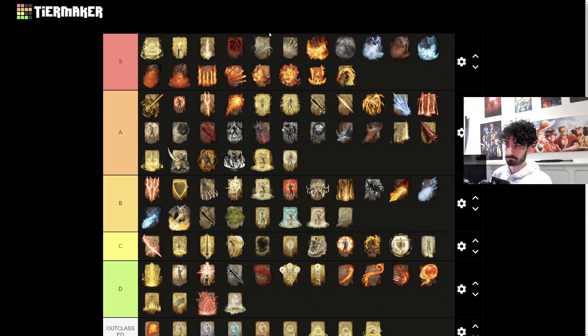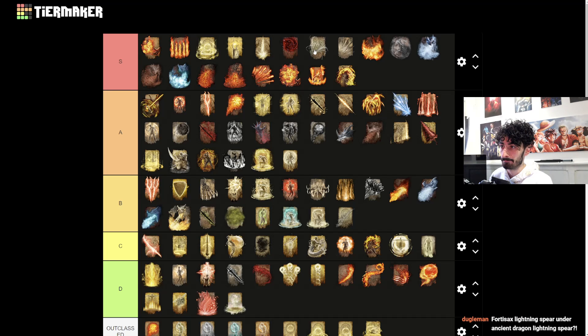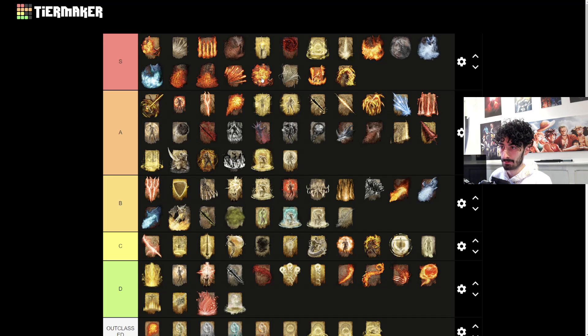Now let's fix up this list because it looks awful. What are the best in S tier? Catch Flame is probably the best along with Burn of Flame. Bestial Sling can go up there. Golden Vow can stay up there too. Storm of Flies. The Scarlet Rot Dragon is actually insane, I'll put that a bit higher. Ancient Dragon's Lightning Spirit over Fortissax's Lightning Spirit because it's cheaper and quicker - you don't get locked into the whole animation, and it does pretty much the same thing. Pest Threads can go a bit lower because it's only useful against larger enemies.